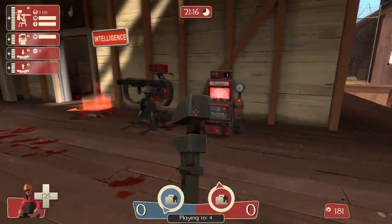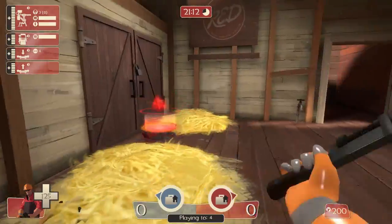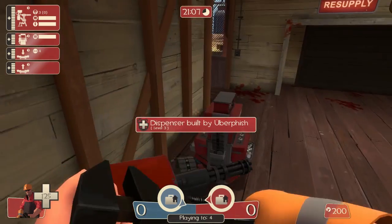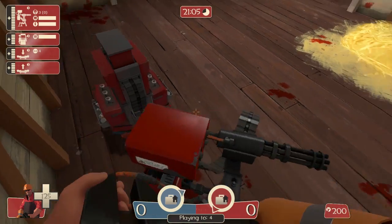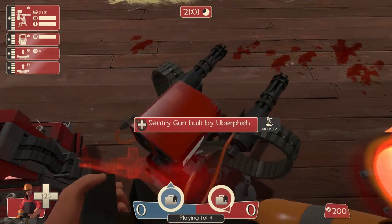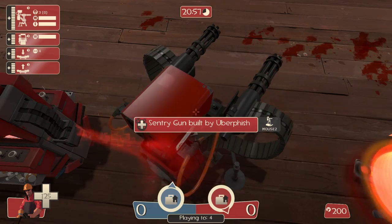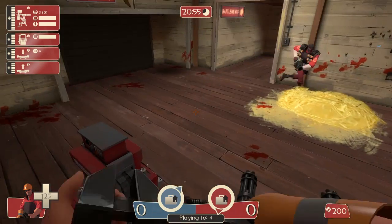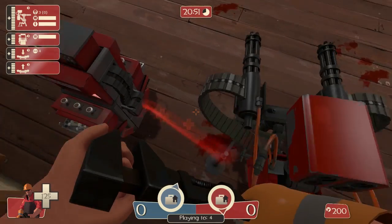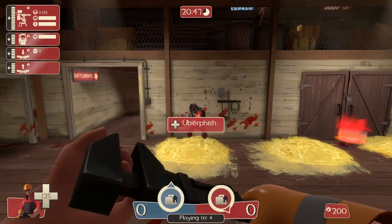Sometimes it's good to crouch in a corner. What you can do is crouch jump — jump and then hold crouch — which allows you to jump a little higher. You can get on top of your buildings, stand on them with your back to a corner or a wall, and just constantly repair. Eventually you'll run out of metal, so it's nice to have a dispenser nearby. Right here, I am practically invincible to most threats, except for snipers and spies.